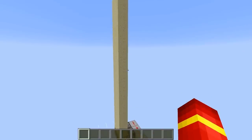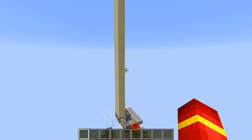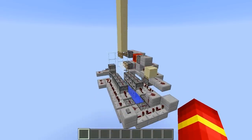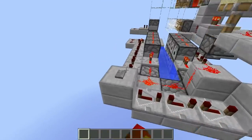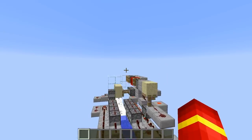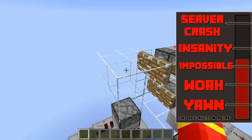We have a 20-high sand pillar here, and it's two wide, which makes it 40 sand. You can actually go above 40 — 20 is just a nice round number for this demonstration. If we press the button, 10 TNT fires out, all the sand falls, and after it all falls it pushes down into the barrel and is fired out by the TNT.